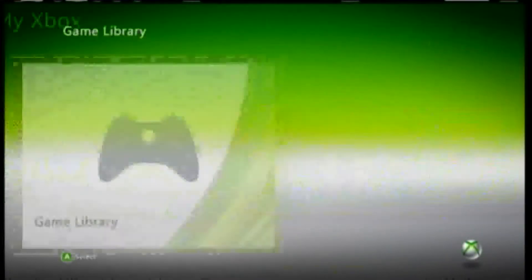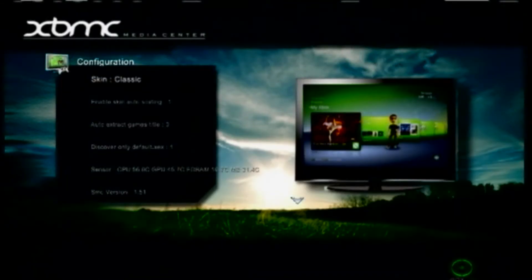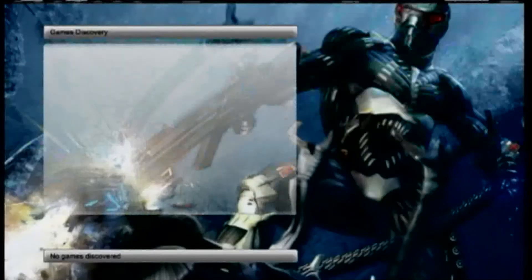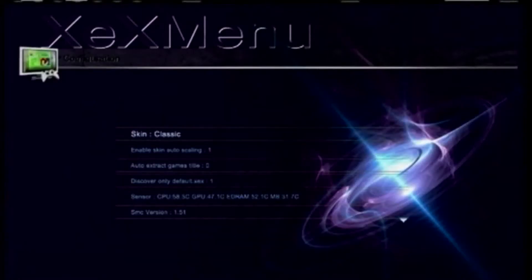You're going to want to first go to Game Library when you turn on your JTAG. Press Y or A and A to play. I'm just going to skim through some skins that I got — these are all the basic skins. Keep watching and you'll see them all.